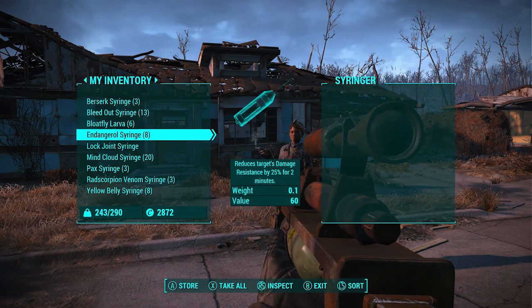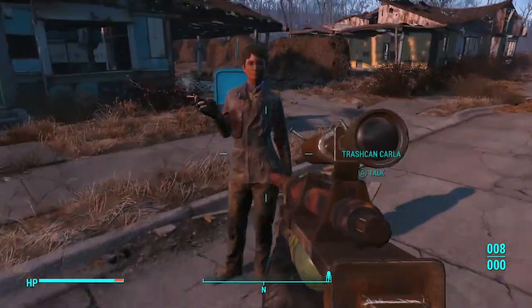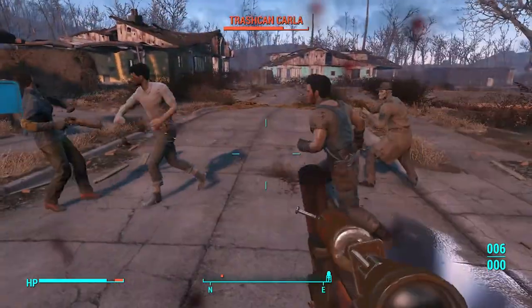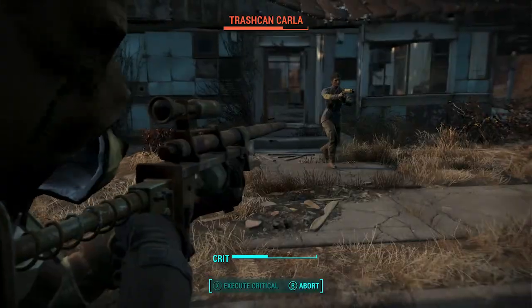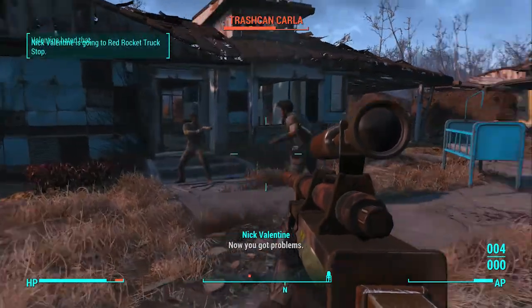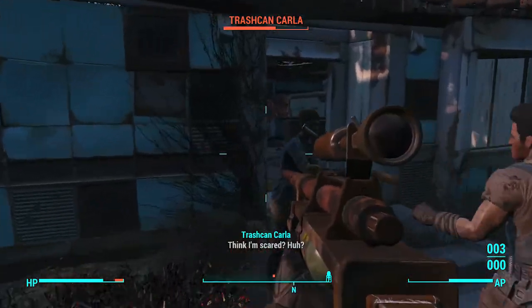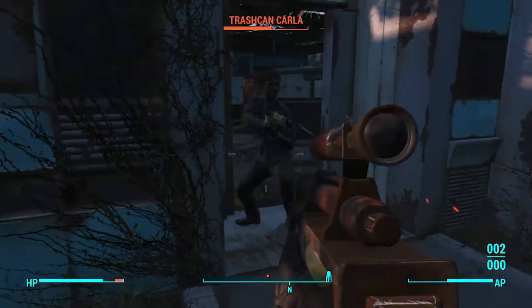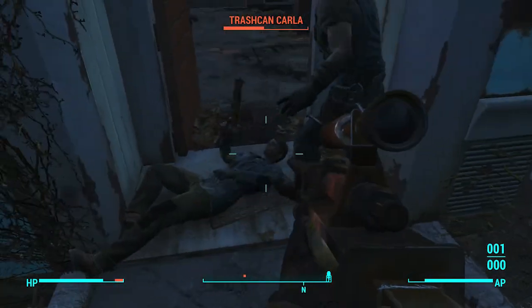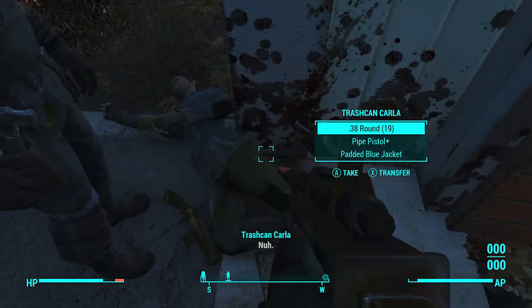Next on the list is the Endangerment Syringe — it reduces the target's damage output. Like I said, this is not the best up-close weapon because it doesn't do direct damage; it just decreases the damage they deal and increases the damage they take. So it's better to make this a long-range support weapon — you shoot them from far away to debuff them, then fight them.